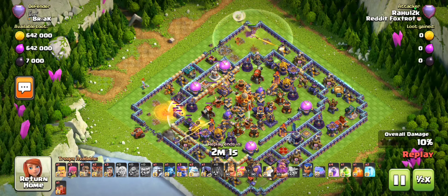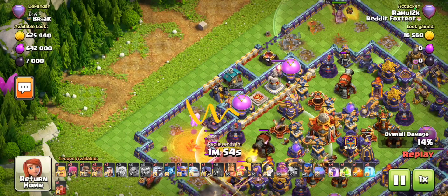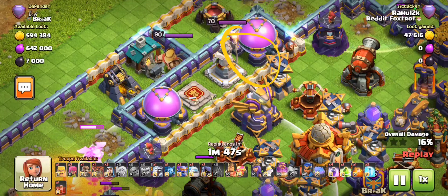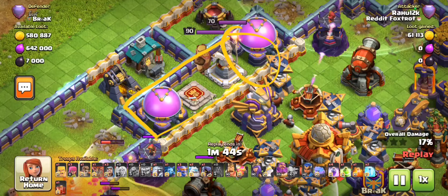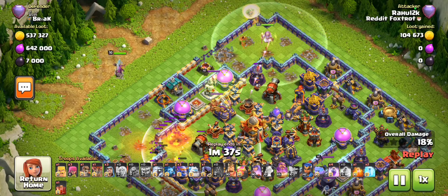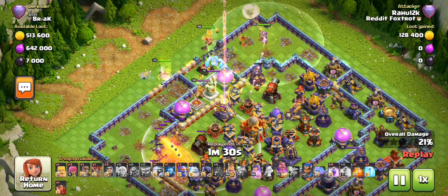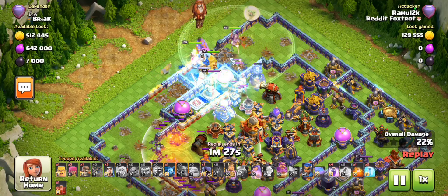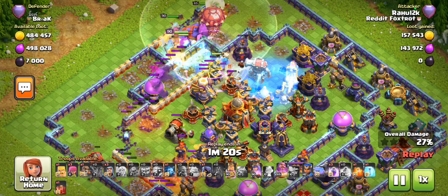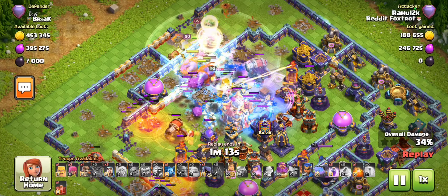I've dropped the yeti to tank the mortar, and I'm using the baby dragon to thin out this area to encourage the bowlers to go a bit further, since I'll need to place my jump spell on the warden statue. The bowlers will try to walk around so thinning this area out - which the flame flinger is failing to get - should help bowlers get into the core much faster. I've dropped my queen and she's going to join back up at the entry point. I don't want any buildings left on the other side - even a half-second delay can be the difference between a one star and a three star.